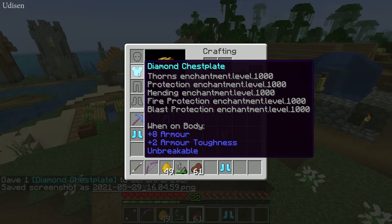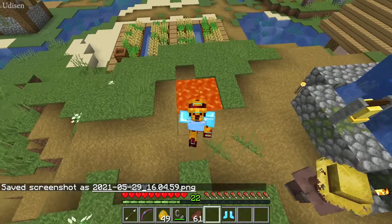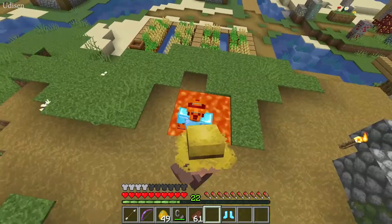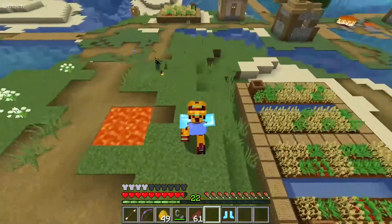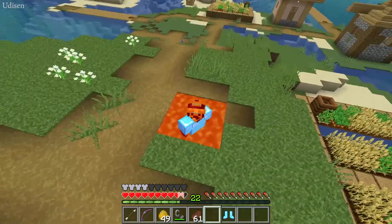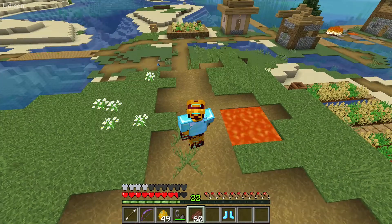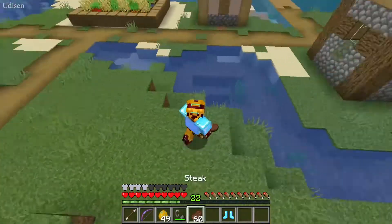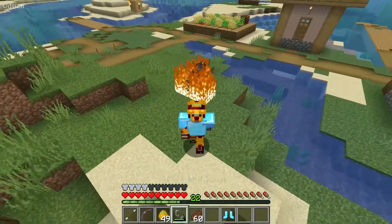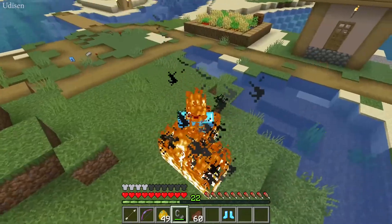Mending, fire protection, blast protection — how does it work? Look at this. I go only in this armor into the lava and I cannot catch fire or I cannot die. Wait a second — yes, I can receive small damage, maybe because I use regeneration and so on. Okay, so it does not work properly with fire. Wow.